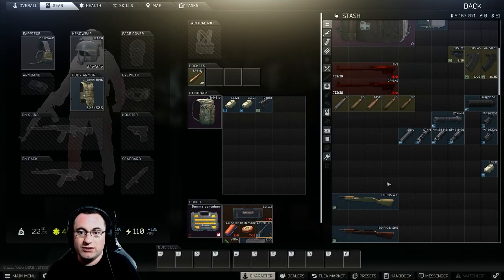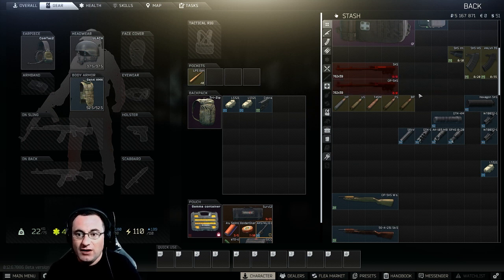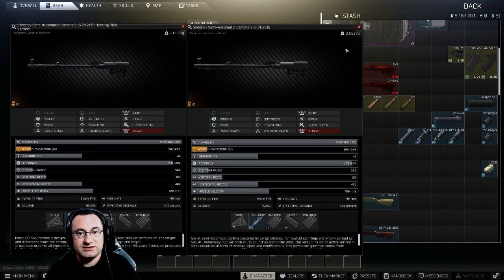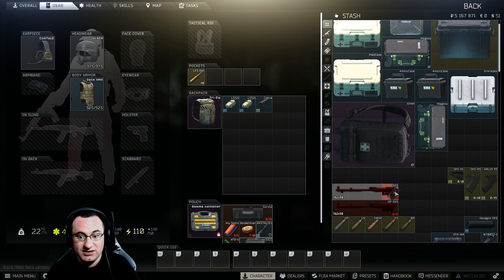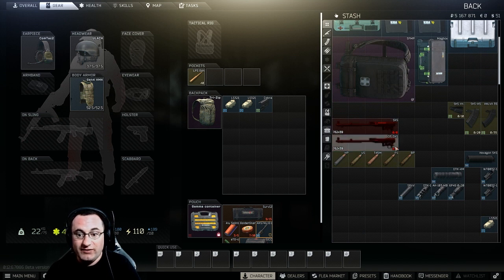Hey everyone, welcome back to another YouTube video. I figured I'd take some time today and put together an SKS guide for everybody who's relatively new to the game, or maybe show some veteran players something they haven't seen before — even I learned a couple of things putting these together. First thing I want to talk about is how the SKS and the OP-SKS differ — and they don't differ at all. Their stats are exactly the same. The only difference is that you can put the dovetail mount on the OP-SKS but not the SKS. So everything I talk about going forward is going to apply to the SKS; I'm just going to focus on the OP-SKS to keep things simple.